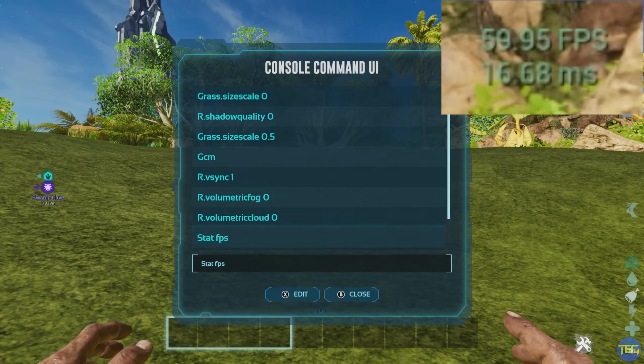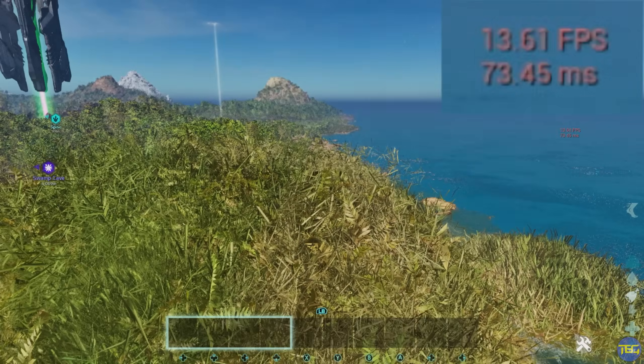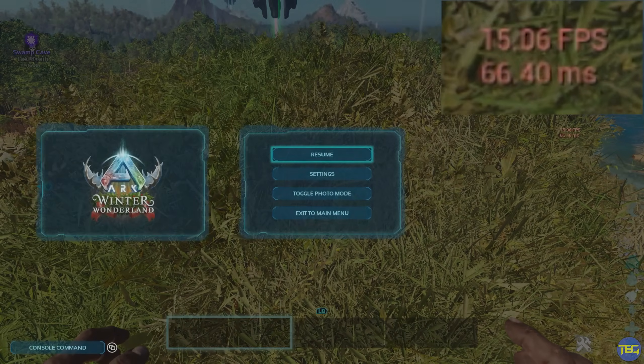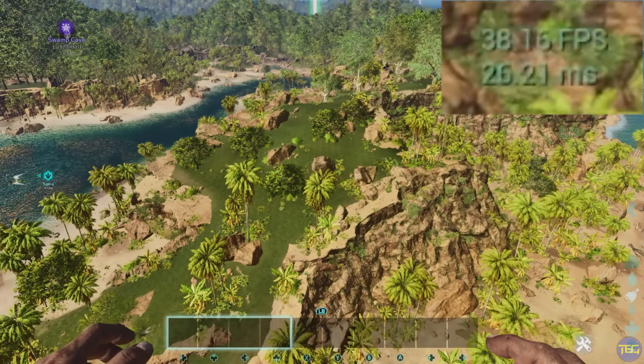Interestingly, some of these commands' values do actually go above one. So if you wanted to make your grass absolutely massive, you can set it to grass.sizeScale 20 and then you can completely kill your FPS and cover the entire map in grass. Most of these commands you can undo by changing the value back to one, or zero in that case.